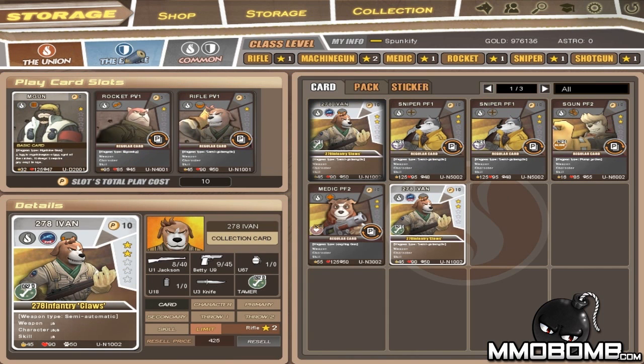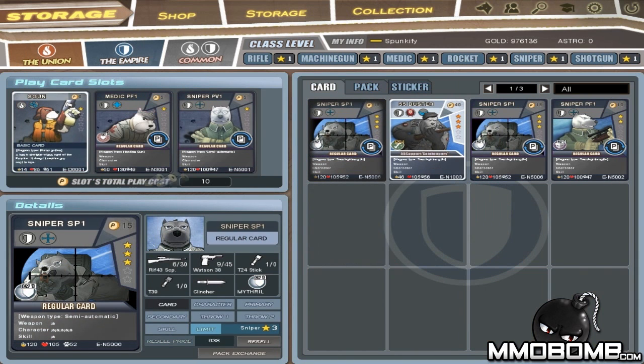You get two cards to start with — one for the Union and one for the Empire — and can accrue more as you play. Higher ranking cards will have more rare abilities, different weapons, or different HP and armor amounts. Your class level determines what cards you can use; as a machine gunner at level one, I can only use level two things. To use higher level cards, you play that particular class to level it up.